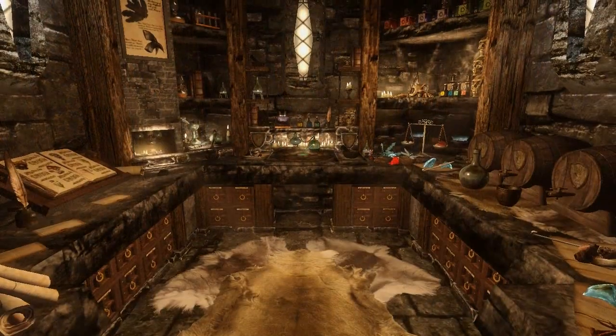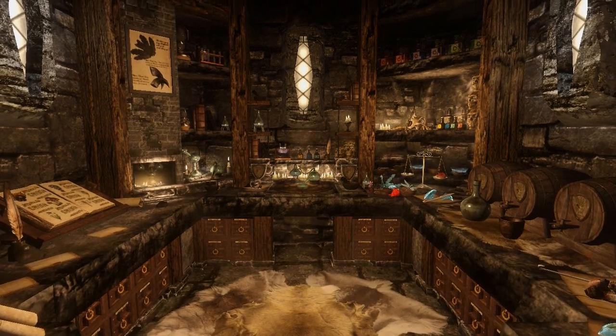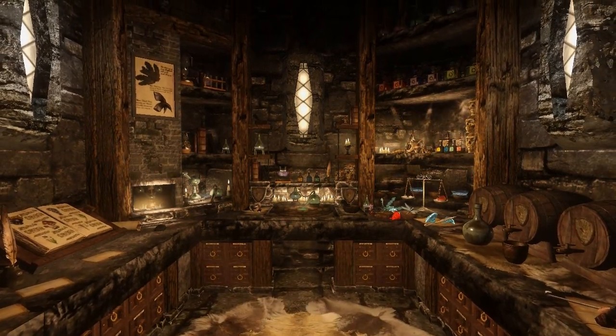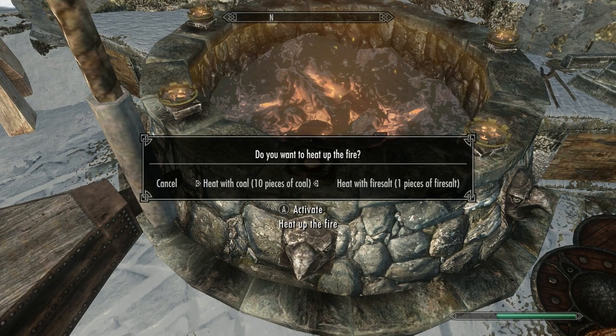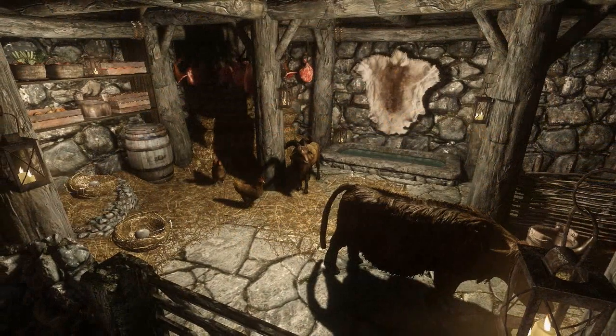The Alchemy Tower contains a small alchemy area, but it has more than enough containers to hold all of your ingredients. The Alchemy Station, along with the Forge, also have a unique upgrading feature, and you can pay either ten pieces of coal or one fire salt to heat up the stations to receive either a fortified alchemy or smithing buff.